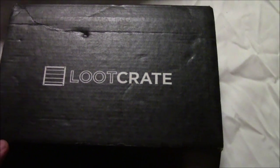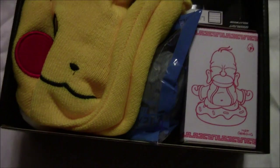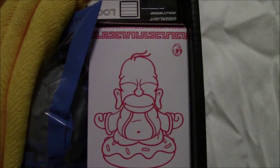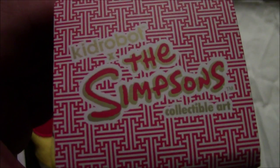It's the Summons Crate for this month. What we got in the box — it looks like a Pikachu and a Buddha Homer from Kid Robot. Wow, the Simpsons collectible art — nice. We'll open that up in a moment.